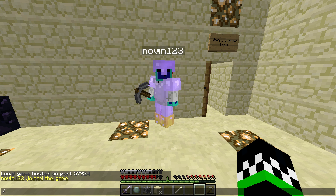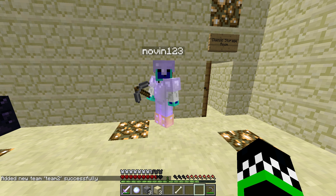However, we're going to set up a team. The command is: scoreboard teams add team2. I'm going to do team2. Add team2 successfully.